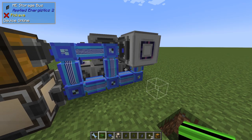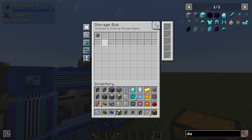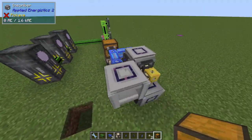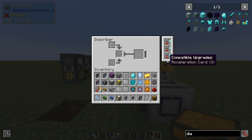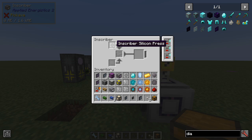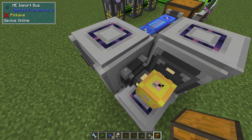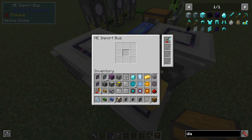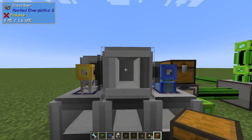Every storage bus - we have five of them here. This one will only place silicon in this inscriber, because silicon will be sent in here. And in here we have the silicon press. Acceleration cards are optional - I have them in all so I won't mention them again. We have the silicon press here; once we get silicon in here it will be turned into printed silicon. This import bus will import anything from this inventory, so anything means printed silicon. We store it in this inscriber and it is rotated.